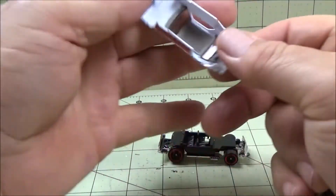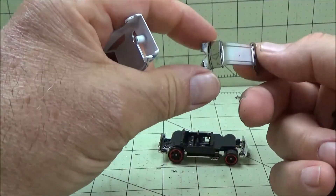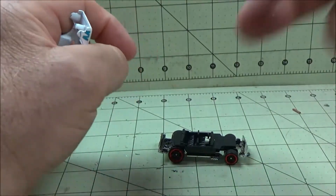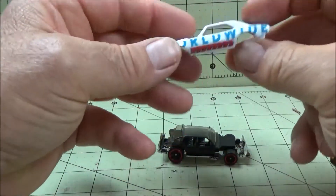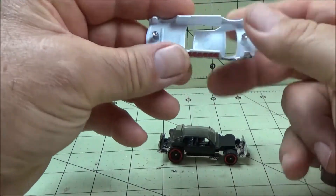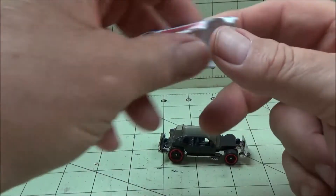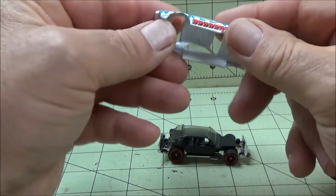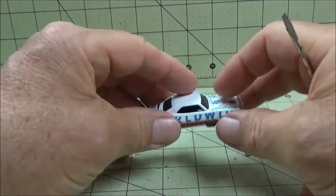We need some new wheels to put on here. The windshield's in great shape. We're gonna bag this all up again so we don't lose it. We're gonna take this bad boy, stick it in the stripper, drill these posts out, and put some screws in there. We're gonna use Citrus Strip — my preferred stripper of choice, no smell, no mess. Let's go dip it.